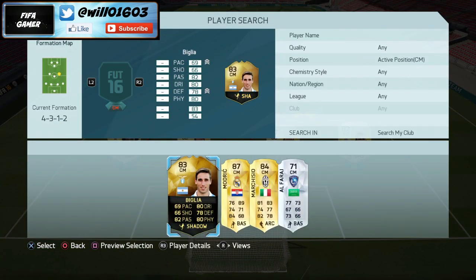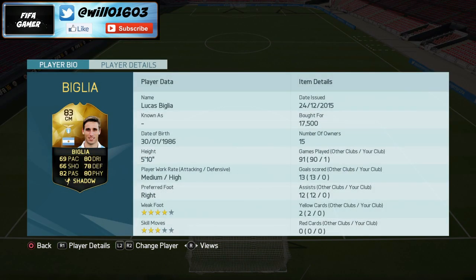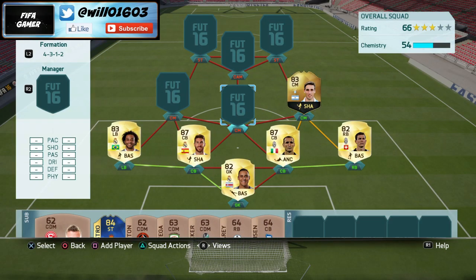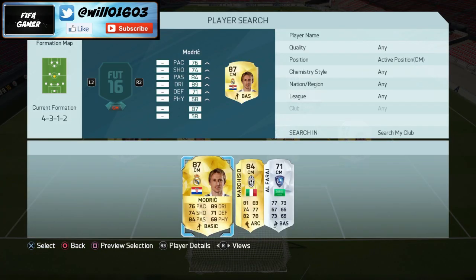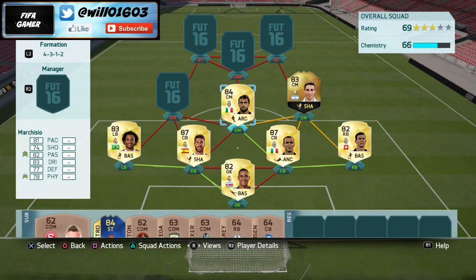Moving on to center midfield, as my right center mid I go with Vidal, as you can see here on his inform card. He only cost me like 17,500 coins so he's really cheap, and he's just a really solid player in center midfield. He makes tackles, he'll often pick out a really good pass, and he's got that medium/high work rate so he'll be sitting in front of the back four.